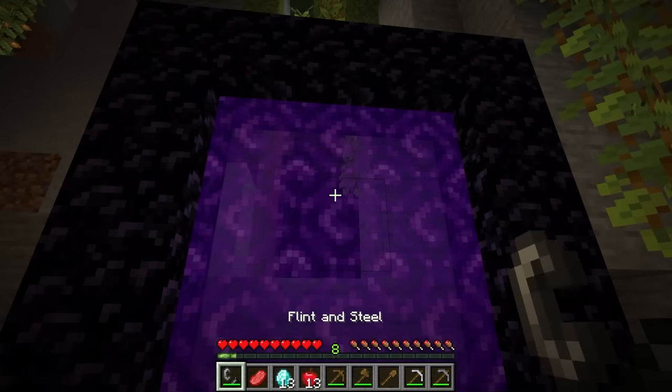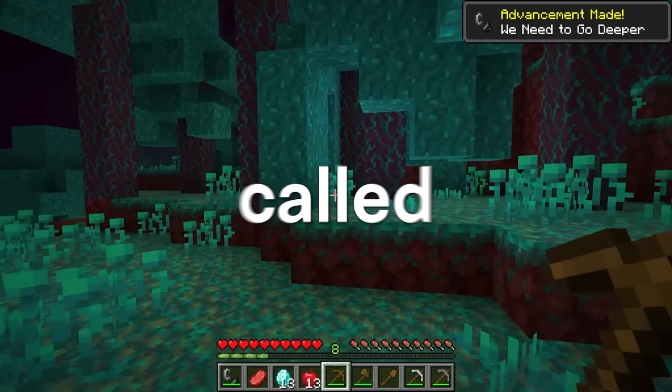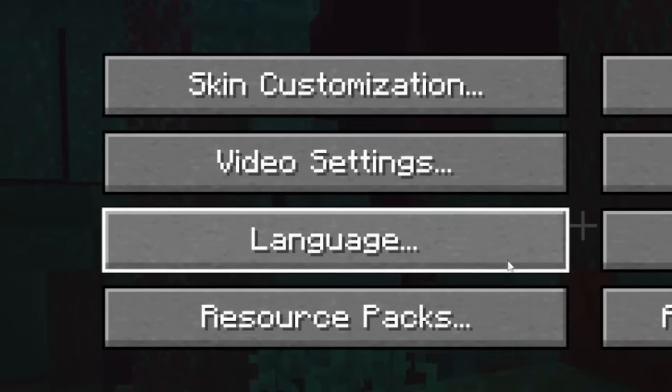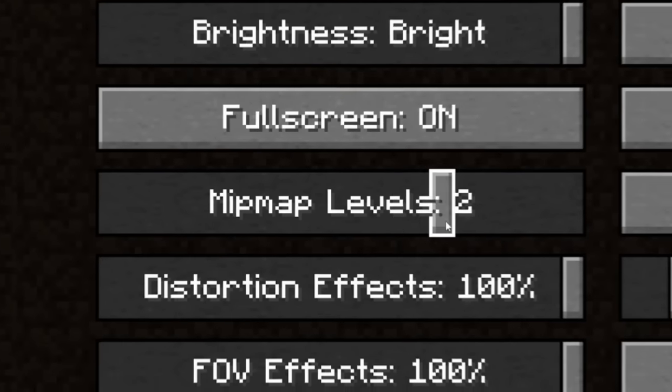They craft flint and steel, light the portal, and enter the nether. And sometimes in the nether, pro speedrunners will utilize a strategy called render distance manipulation. This speedrunner tries to do that, but instead they just start changing all of their Minecraft settings. I don't think turning clouds on and off is gonna do anything for you, buddy.